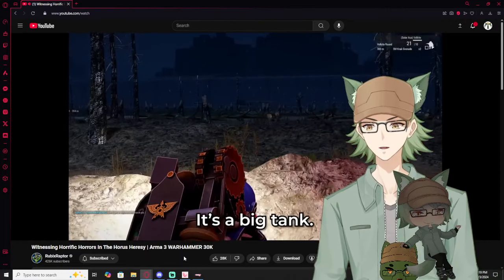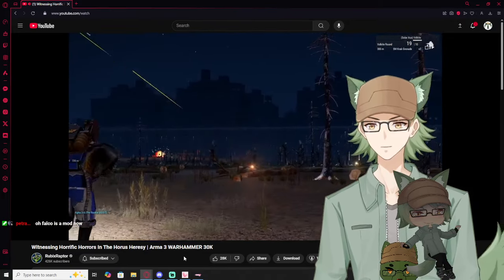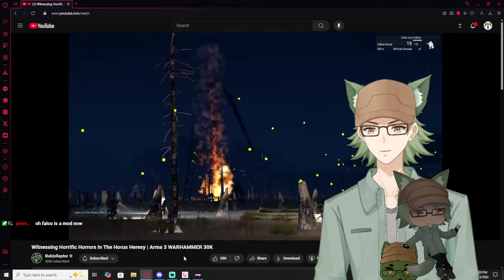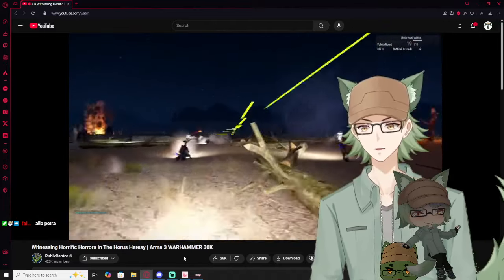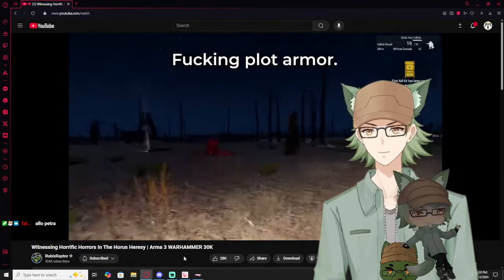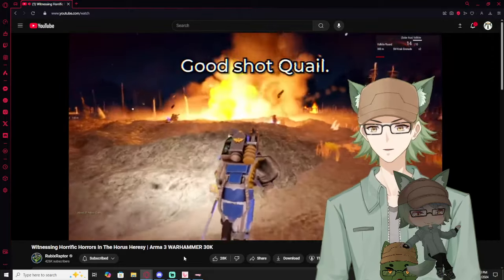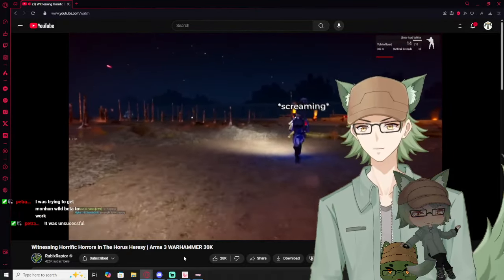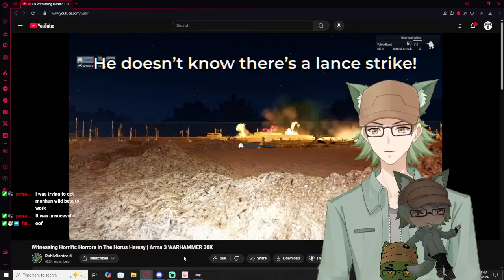It's a big tank — it's a Baneblade! It's Falco's on mod now. Fight for your honor. How are you alive still? I don't know — all the bullets went around me. Plot armor — because he's a screamer. Good job. Get down. You know what? This is my stuff.